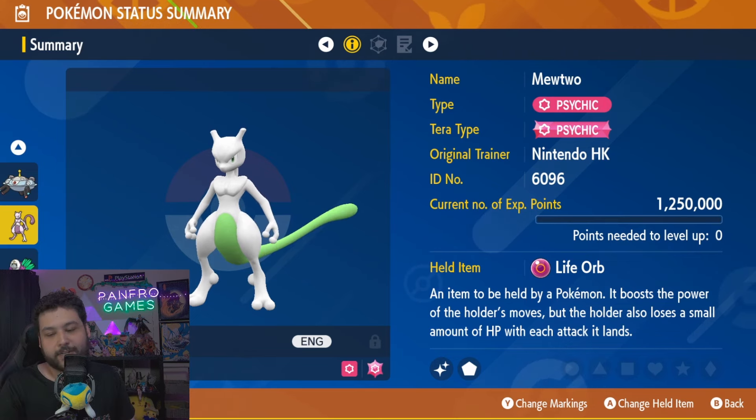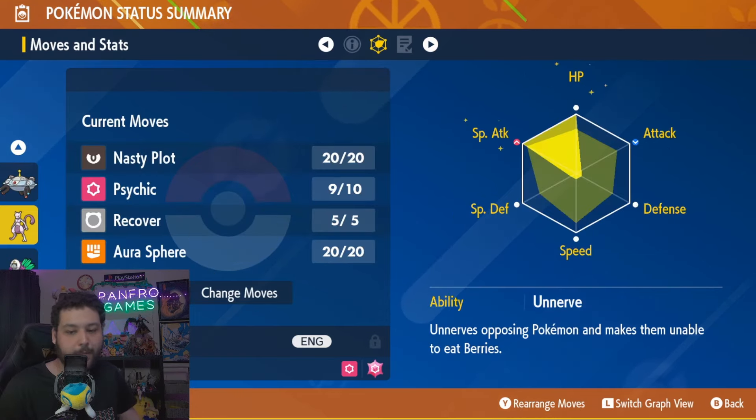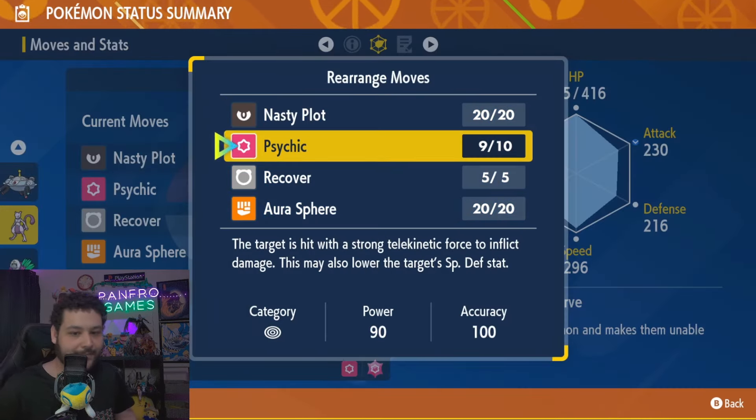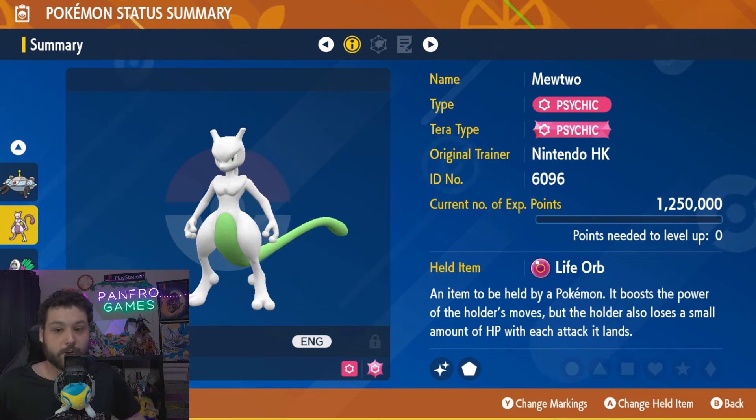Now for the one-turn KO — it's super easy. We're going to use Mewtwo with Life Orb. All you need is a Modest Max Special Attack, Max HP with Nasty Plot and Psychic, and that's all you need for Mewtwo. You can also do this with Hoopa Unbound, but I like Mewtwo more because it has a little bit more bulk.